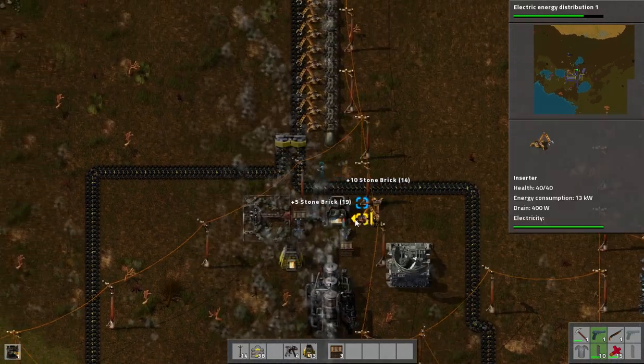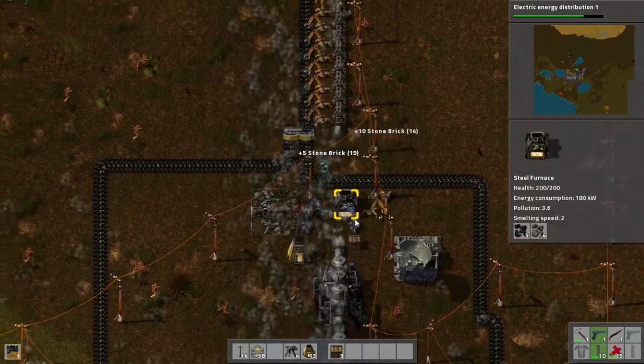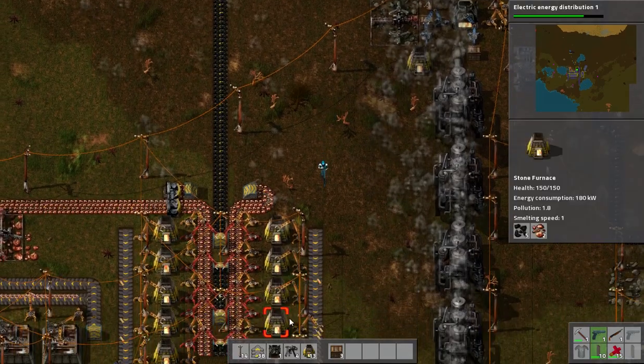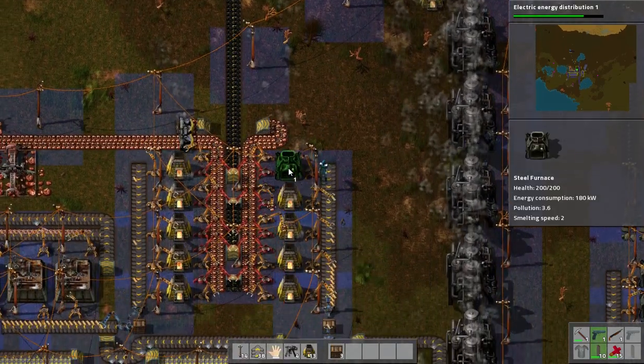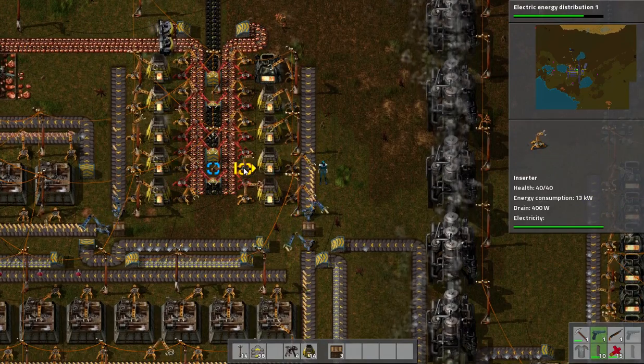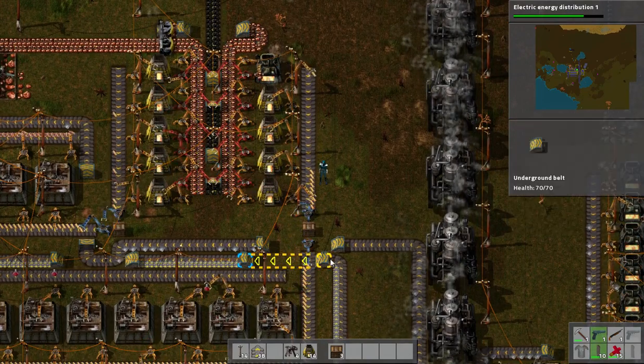And more bricks — going to start the steel furnaces. I won't bother expanding the steel production right now because I don't need it for anything else. I'm going to expand the copper production, especially in the places where we're boxing it. We can box it and not have to worry.